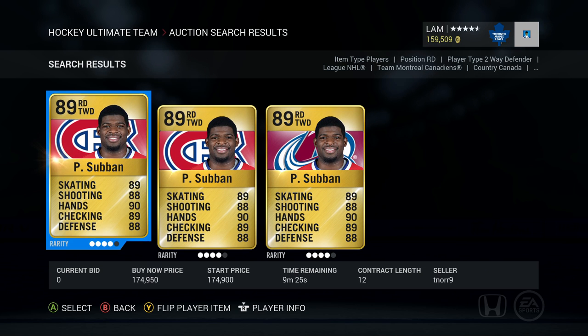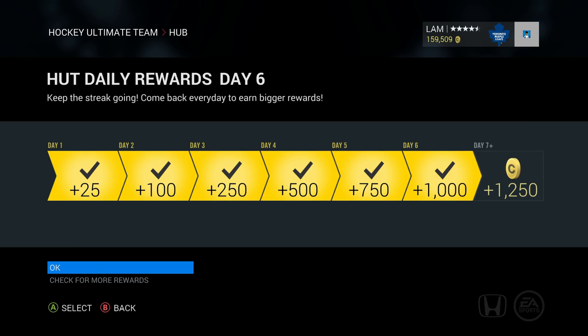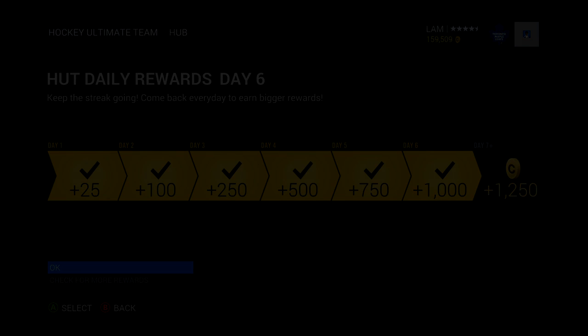If you know what you're doing, there is much more reward than risk, so I highly encourage you to try buying, selling, and the flipping method. Lastly, make sure to log into your HUT account once per day to claim your coin bonus. The more you log in consecutively, the more coins you get from EA for free. You can get a maximum of 1,250 coins per day just for logging in daily — that's 8,750 coins per week, 35,000 coins per month, 140,000 coins per four months, and almost a quarter of a million coins after eight months. There are a lot of amazing players you can pick up for that amount, so try to consistently log in if you can.